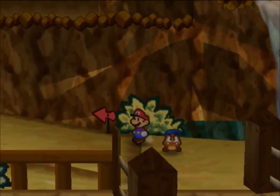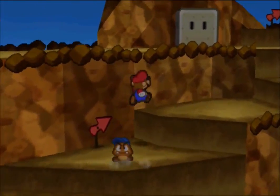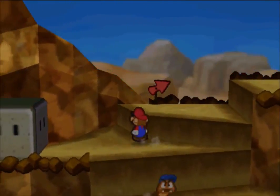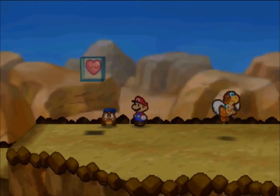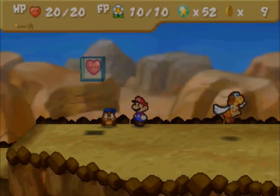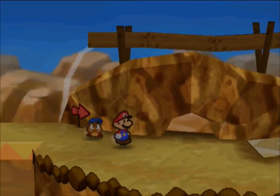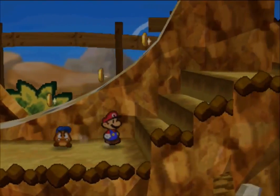So you're going to want to head this way. If you watched the last episode, you'll know that we can't go through there yet — we can't break that block until we get a better hammer. So we're just going to continue this way. I've got Goombario out because there are some new enemies we're going to need to tattle on.